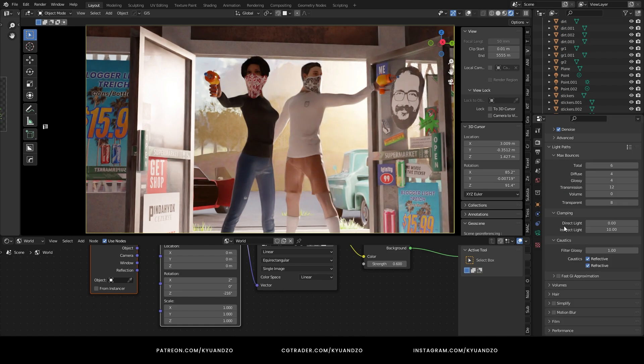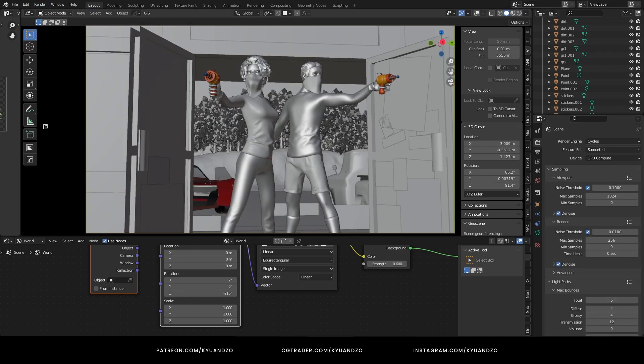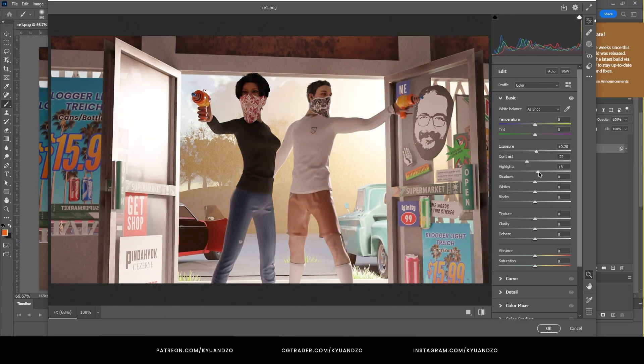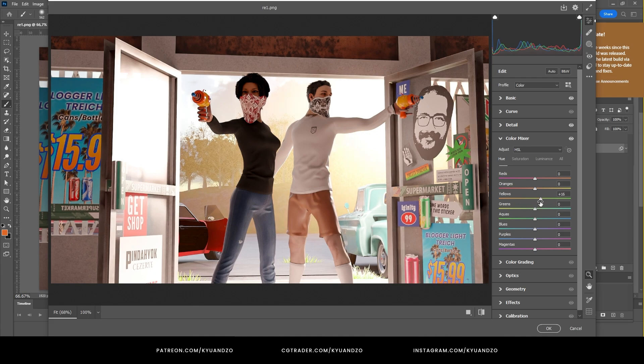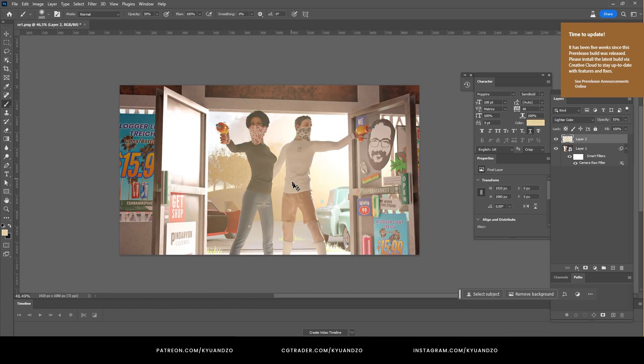Now everything is looking great and I can take the render. After that, we're going to work in Photoshop. I'm just making very small adjustments. I'm almost done with the color correction.